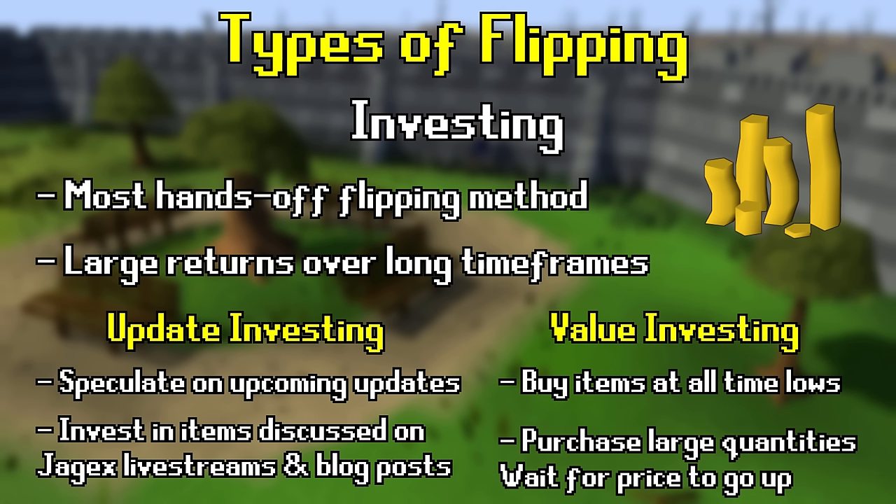One important piece of information for beginner flippers: the more money you have to flip with, the more profit potential you have. With more cash, you have access to flipping more items and more expensive items. Higher-priced items tend to have less competition when active flipping, because fewer people can afford to buy and sell them on margin. With every style of flipping, the more money you have, the more money you're going to be able to make.